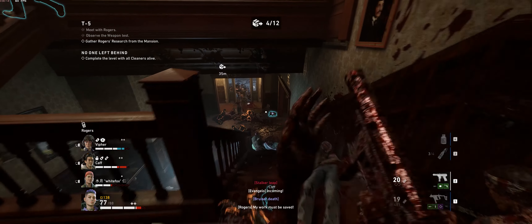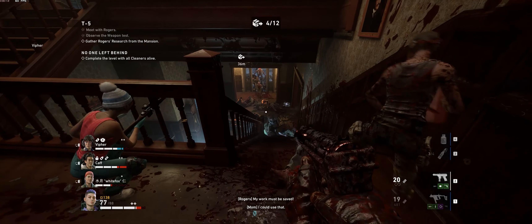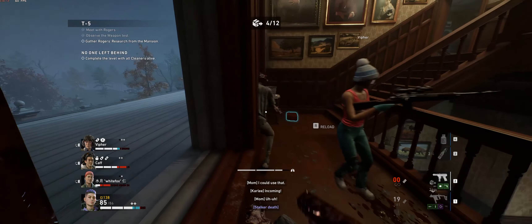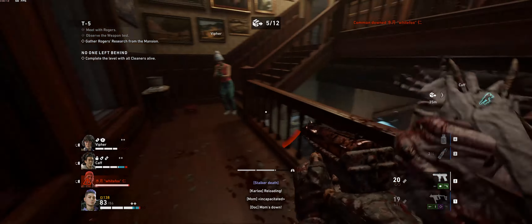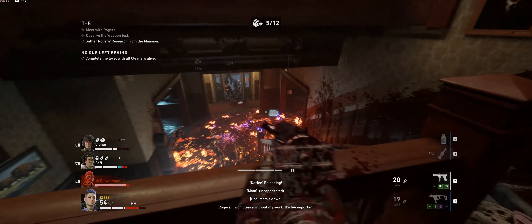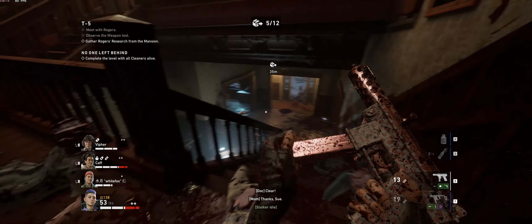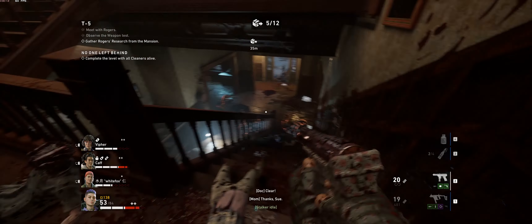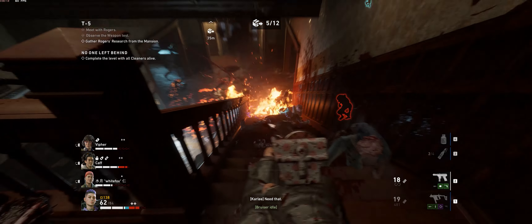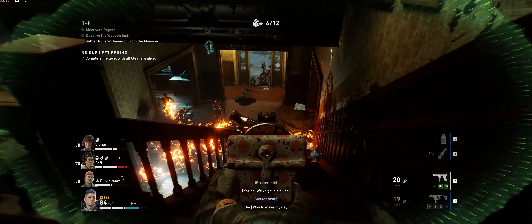Gas tanks are your best friend. In a mission like this, round up all the gas tanks. On T5 your choke point is going to be the stairs. We do throw a turret in the doorway just to block mutations so we're not getting overrun, but I've played this without a turret and we did just fine. It's totally up to you whether or not you want to place the turret in the doorway — some mutations are going to come through the window anyway, and it helps stick Tall Boys there. Round up the gas tanks and make sure you've always got one at a choke point if possible.